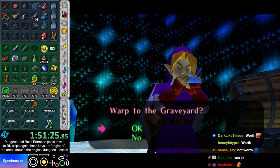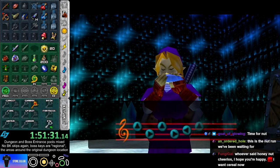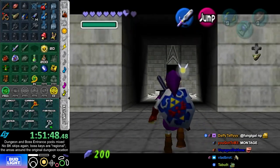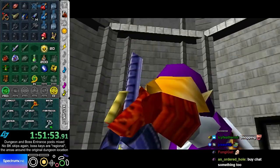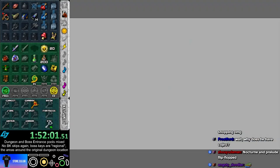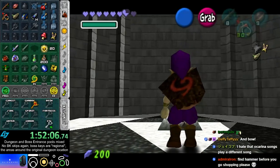I should go to Child first because I need to buy stuff. Going on a shopping spree is highest priority right now. So I can buy Hoverboots in Market Potion Shop, Forest Key Ring in Market Bazaar, Bow in Market Bomb Bag Shop, and a Bottle in Zora Shop. I have a lot to buy.